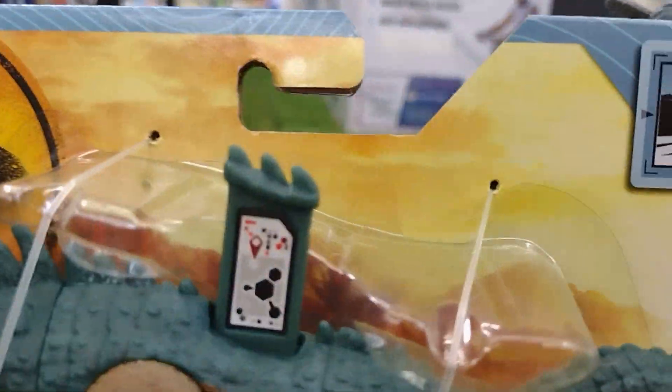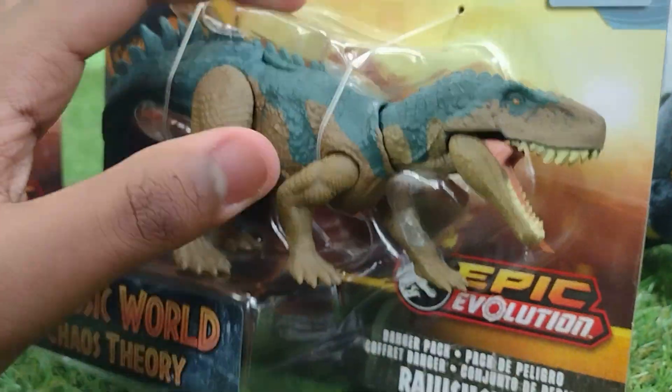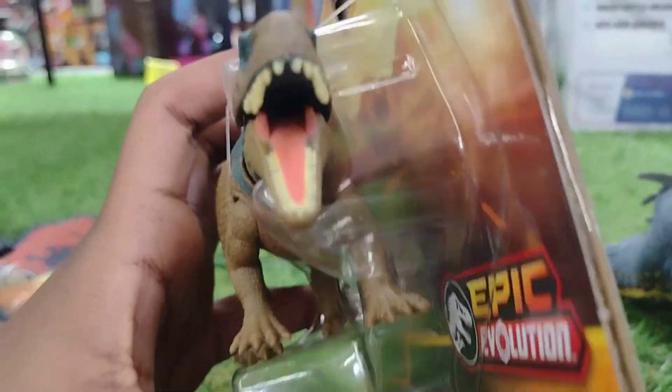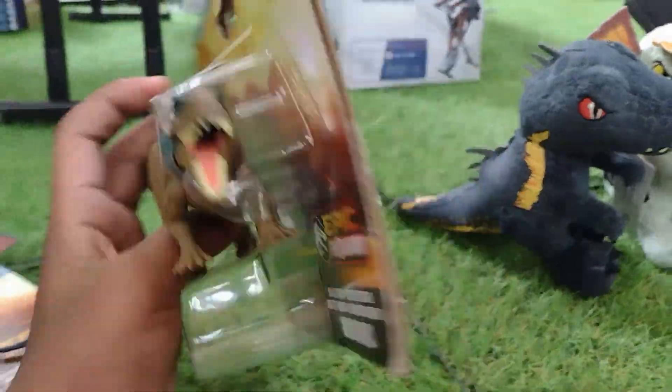And then the Rojasukas — here's the scan code for this figure because I can actually get this one up. Gotta get this guy at some point. It's nice that they actually released the Rojasukas and it came out well. Teeth look nice, general paint job looks great.